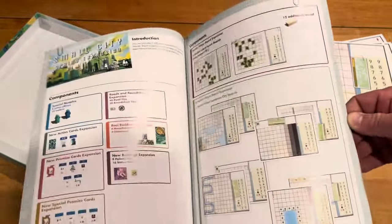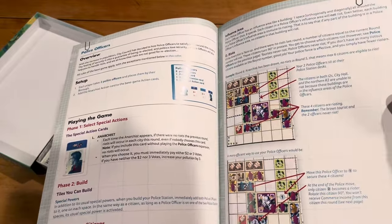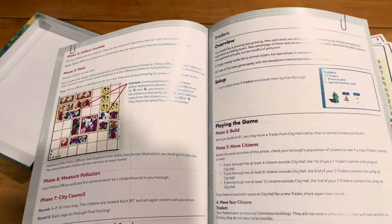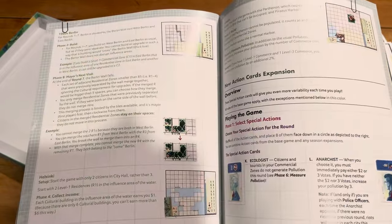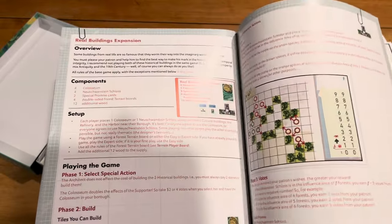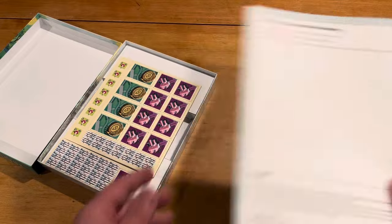From a documentation standpoint, I think this is multi-language — you're going to have your components info in here. We've got some special action cards: the Anarchist, Endgame, and the Traders. There's also a terrain board expansion overview. Actually, this is not multi-language — this is all information on how to play all of these different expansions. Lots of stuff in there, which is good.